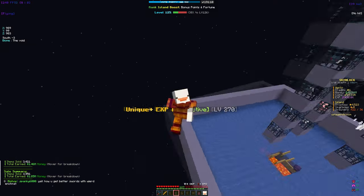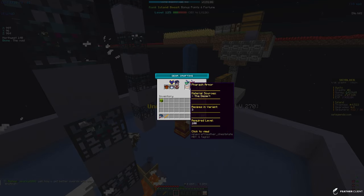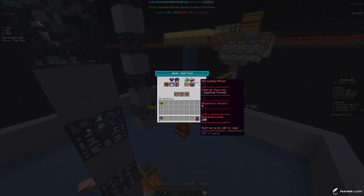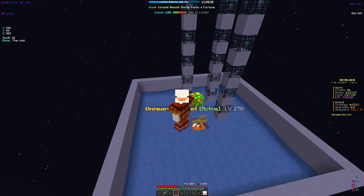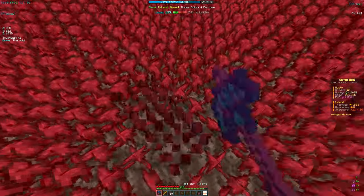One thing I forgot to mention is the armor — the pharaoh set right here actually gives us a 0.5 money multiplier, so we should probably try to craft this pretty soon. Streamling is definitely the best for farming, but this money set would definitely be good. The way to get the most amount of money is of course nether wart, because honestly it's just really really good for money.